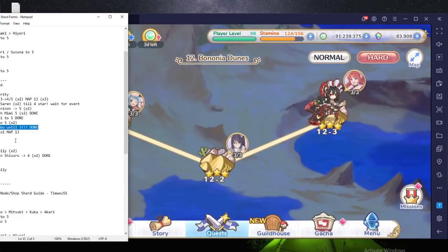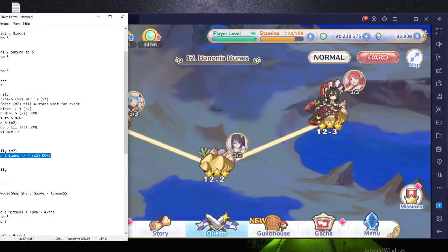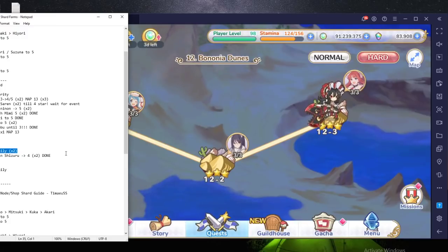Shinobu — prioritize farming her until three star, then stop. Don't go beyond that and do not break her — keep her at R8-5, not equipping the middle-left piece. In terms of medium priority, since I've finished so many things, I've been farming the two Rima nodes daily even though my Rima is rank one, just in preparation for the future. I'm pretty much done with all my gear pre-farms, so I can spend extra stamina on Rima. Shizuru — I finished her at four star. You only need her to be four star for some of the Luna Tower autos, so you can go to five if you want but four star is good enough.